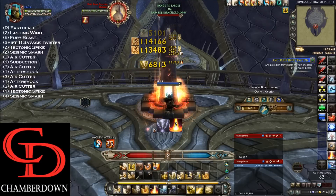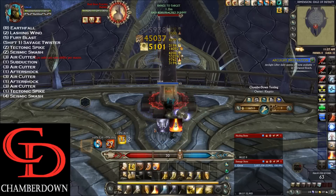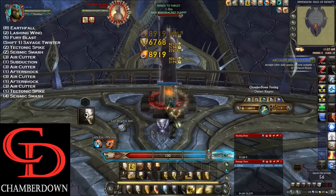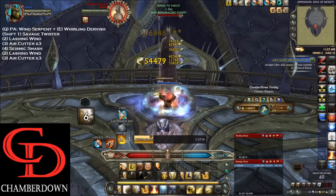Once Earthfall is done, use Lashing Wind, Fury Blast, Savage Twister, Tectonic Spike, Seismic Smash, Air Cutter, Subduction, and then alternate 3 and 1 back and forth until Primal Avatar is available again. Then Air Cutter, Tectonic Spike, Seismic Smash, and back into your Primal Avatar and Whirling Dervish.